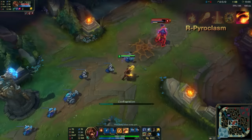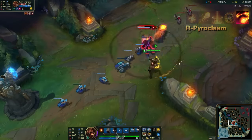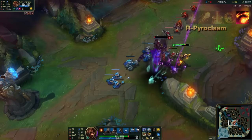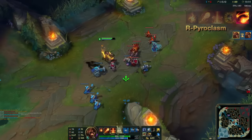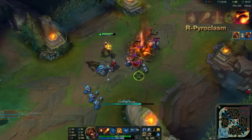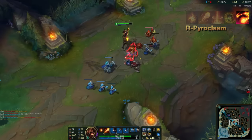Brand's ultimate is Pyroplasm. Essentially the skill is the same, but now briefly slows whoever it hits. If a target is ablaze, Pyroplasm will prioritize champions for the next bounce, so hitting an enemy with a skill before throwing out your ultimate is very important to ensure you deal more damage.